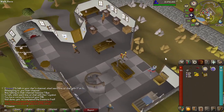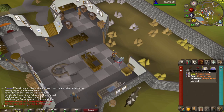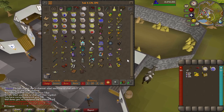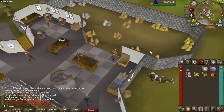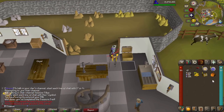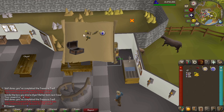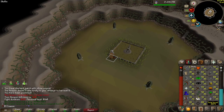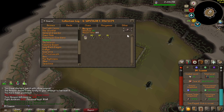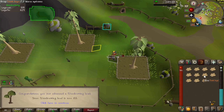We are starting off today with a medium casket. I did accidentally open the easy casket already and I got absolutely nothing, basically just this here. And I also have done a little bit of woodcutting last night, so I'm nearly 83. I do have my mysterious box - let's open the mysterious box. Got the flyer, that's unfortunate. What do we get from the medium? That's not too bad - I got some Lumberjack teleports. And I think that's back to back on that bucket. That's my seventh bucket now. 83 woodcutting.